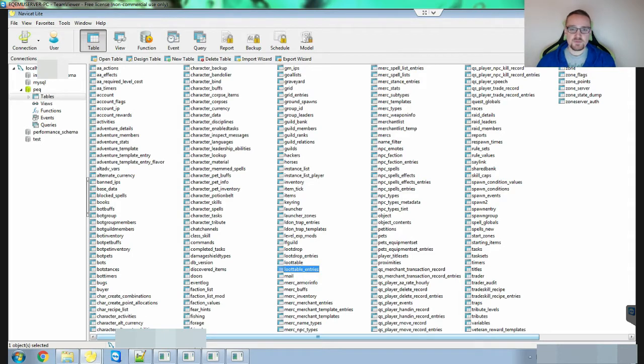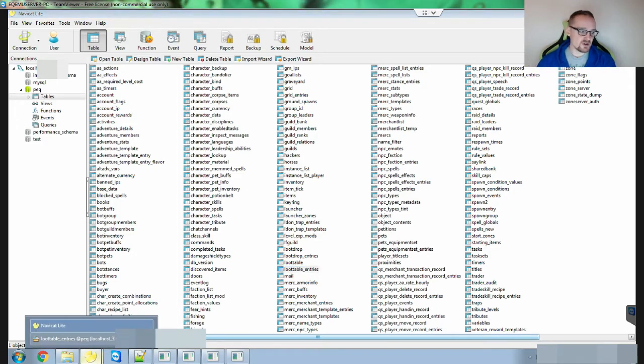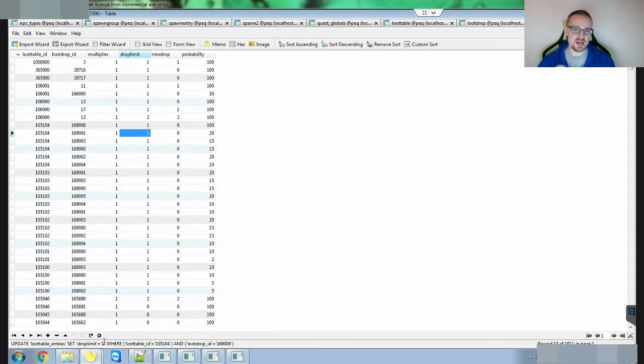What we're looking at right here is the database. All the information is saved here — characters, items, everything you see in the game is saved in the database. This is a program I like to use for bulk editing. For example, if you're creating a bunch of different NPCs at one time and you don't want to sit there and wait for the EOC — which is the next program — this is actually pretty cool. I'll show you what I was working on yesterday.